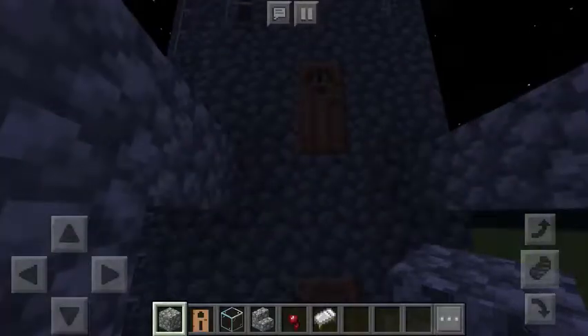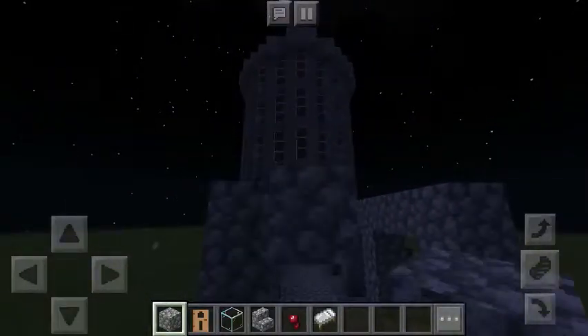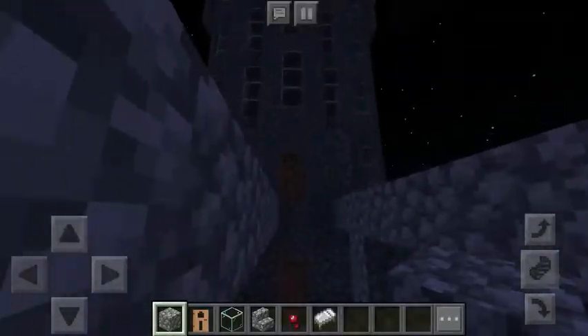Now you're going to make the ceiling for the first floor. There's nothing really to it — you're just doing the same thing that you did on the bottom.